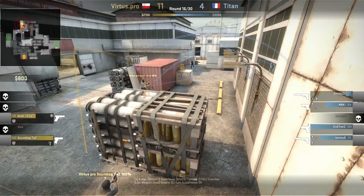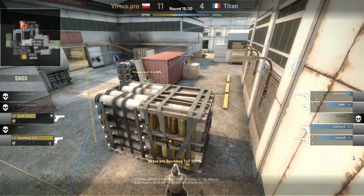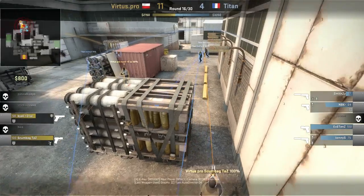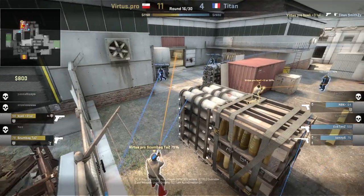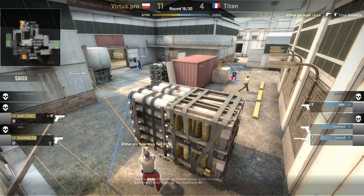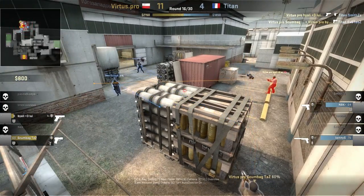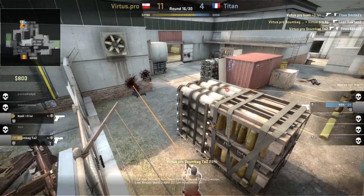Taz spots NBK — they know one is at forklift. Taz spots Kenny moving in through the connector. Bialy spots them from truck and knows there are two now. So Virtus.pro has complete knowledge of what's going on. Taz engages, falls back — now it's Bialy's turn to grab the pick. Taz engages on the left and falls back. Bialy engages Existence, Taz moves back and ends him. Two players left charging into the site — Bialy engages first, Taz ends him.